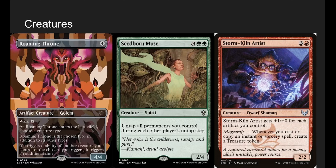Roaming Throne — we're probably going to name wizard, just because our commander is a wizard. We'll have Riku double up, so whenever we cast an instant or sorcery we get two of each mode. It's also nice because naming shaman is a viable option — you have cards like Storm Kiln Artist that make a treasure whenever you cast or copy an instant or sorcery, and we can double up on those effects. It really depends where you're at in the game.